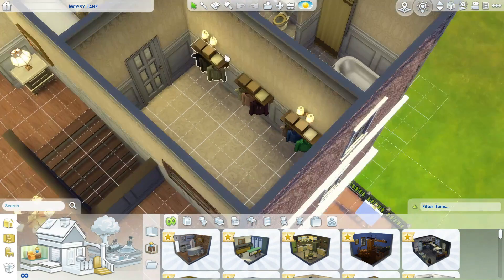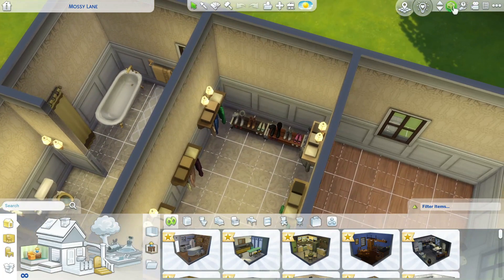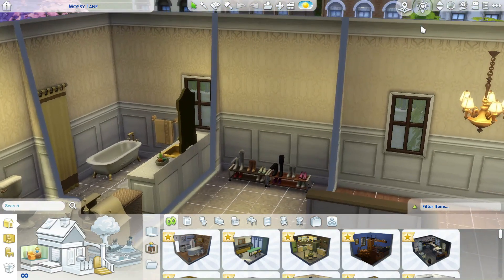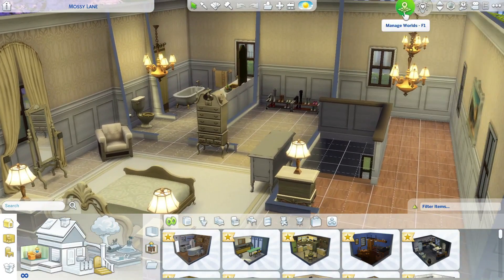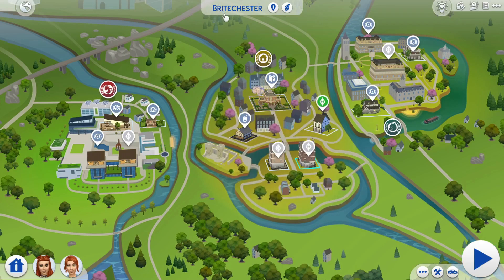This is definitely like a front door, but whatever — pop off. What's with just the random shoes? When you have the walls down it just looks like random shoes, and I don't stand that. I don't stand this house, and that's why I'm going to fix it. As you can see they live in this 20 by 15 lot in Britechester, the world that came with University.